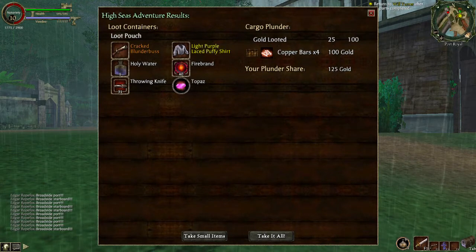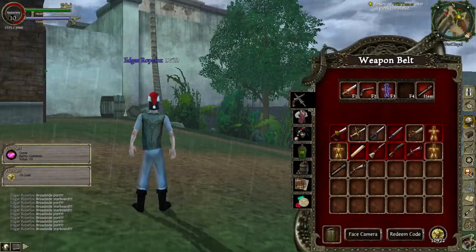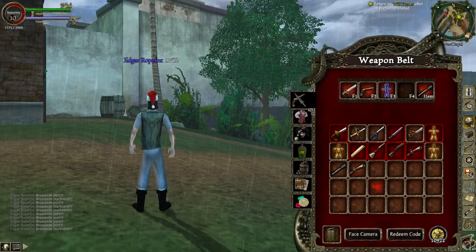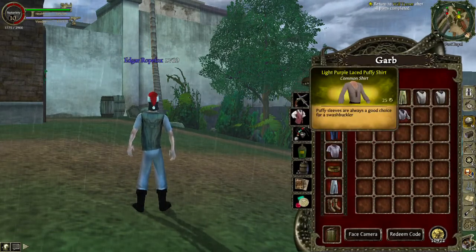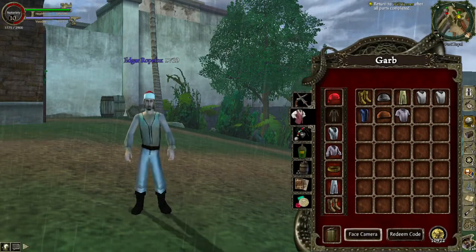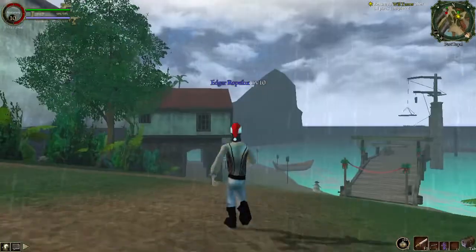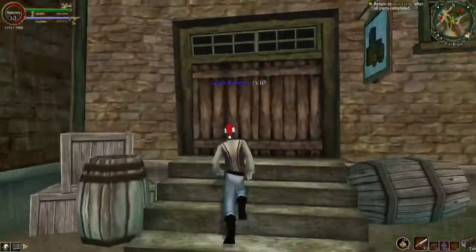Alright, what did we get from all this? I'll just take it all and sort through it later. We got some gold — a little bit. We did get a blunderbuss, which I'm not really a big fan of, but I guess it's something. And we did get this shirt — we need something different to wear, so we'll wear this shirt. We also have this vest that I think would look just a little bit better. We just need to look a little different now. Change isn't necessarily a bad thing.